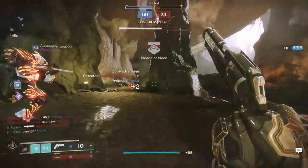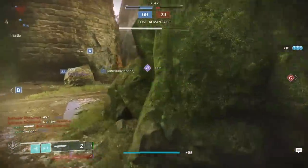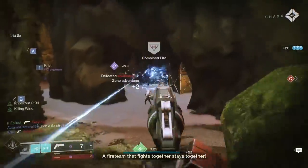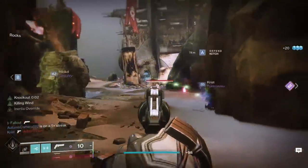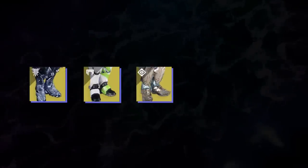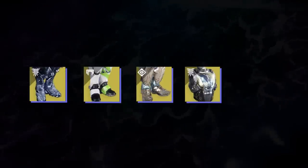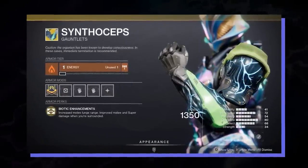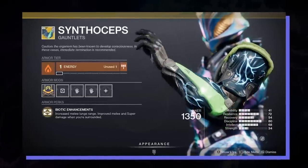Now's a perfect time to try and answer the big question: what exotic do you want to pair with your build? The good news is that several will work and you can pick whichever one is most appealing to you. I've got five options: Antaeus Wards, Dune Marchers, MK44 Stand Asides, Heart of Inmost Light, and Synthoseps. We're going to start with the Synthos, because even though they're great, they're not my preferred pairing for the build.